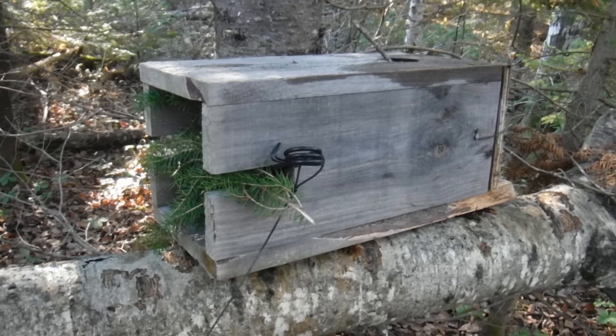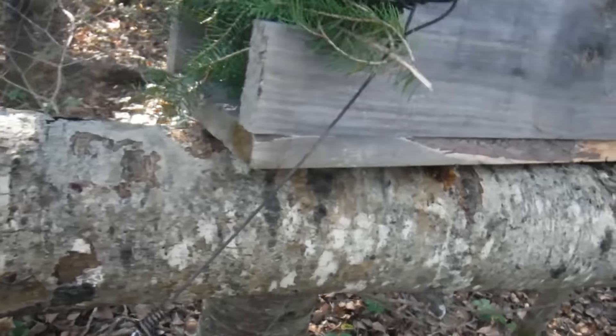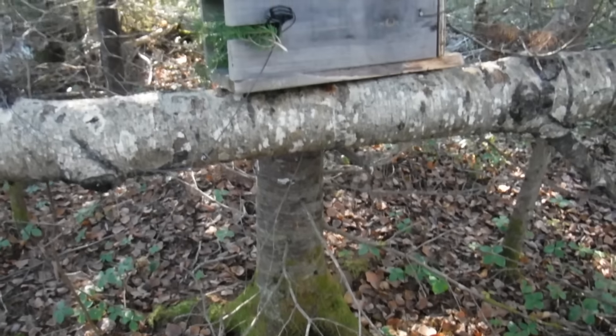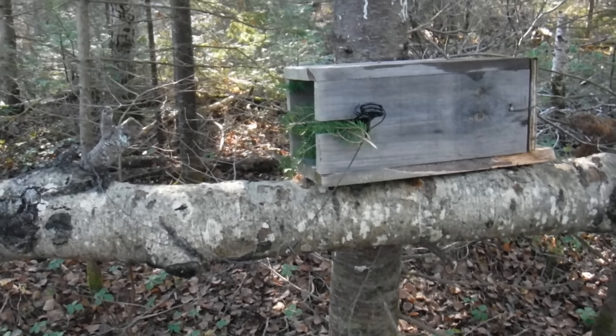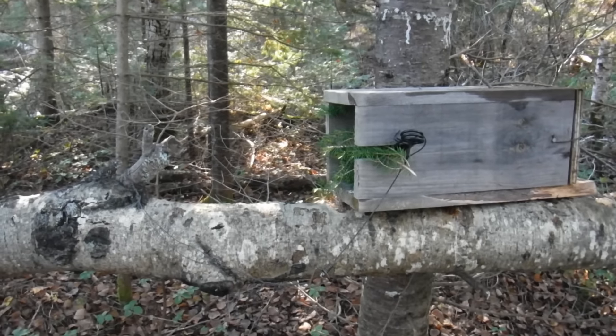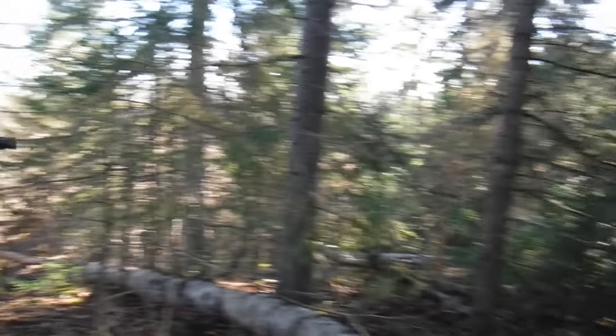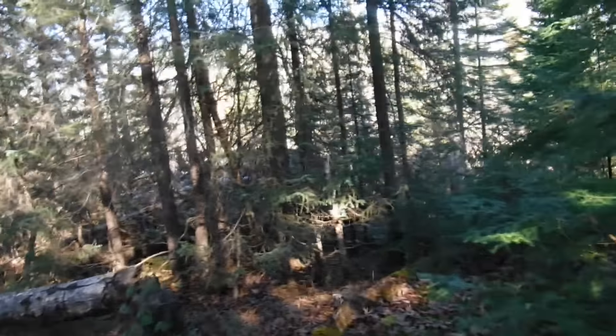Martin box — 120 trap, muskrat bait in the back, gusto on the stick, wired off to the tree. This is actually a dead poplar; the main end of it's down there and then it comes up, so it's only about two and a half to three feet off the ground. It's in a good little area on top of this hill — there's a valley down in there, the pond is down on that side. Since I've got to come back here to check these beaver sets anyway, I figured I'd have a martin box here. Here's hoping for martin or fisher, whichever wants to come. We shall see what happens — alrighty, carry on.